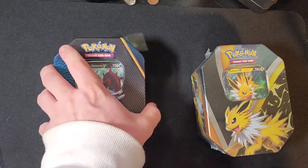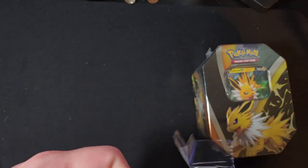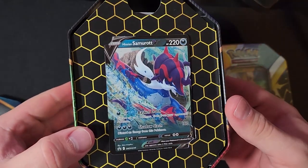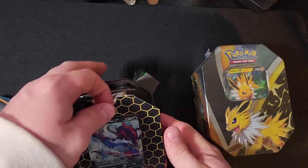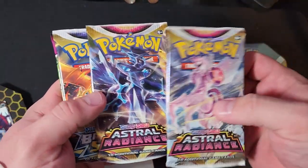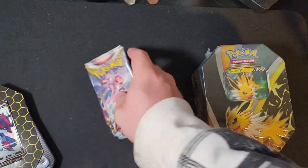All right, in the first tin — there we go — we got the Samurott V. And what do we have? Astral Radiance, Astral Radiance, Brilliant Stars, and a Fusion Strike.